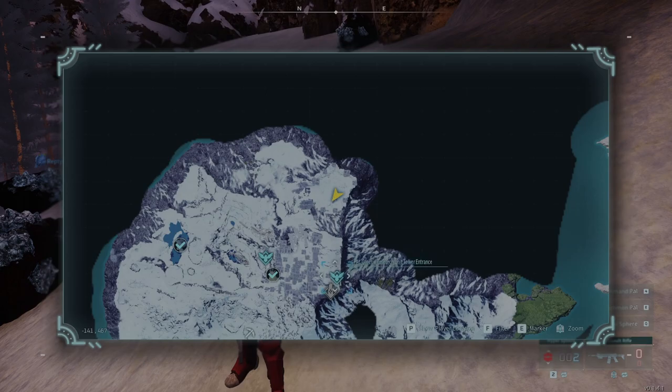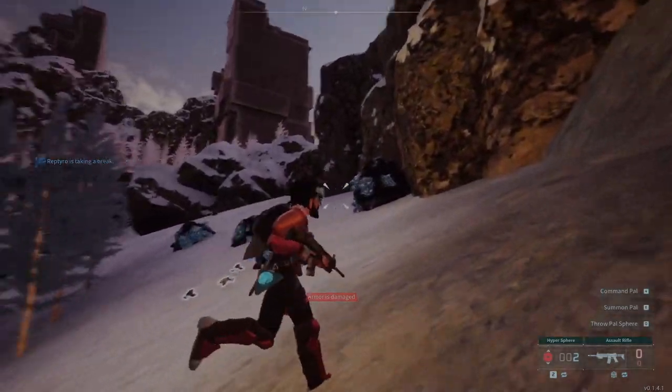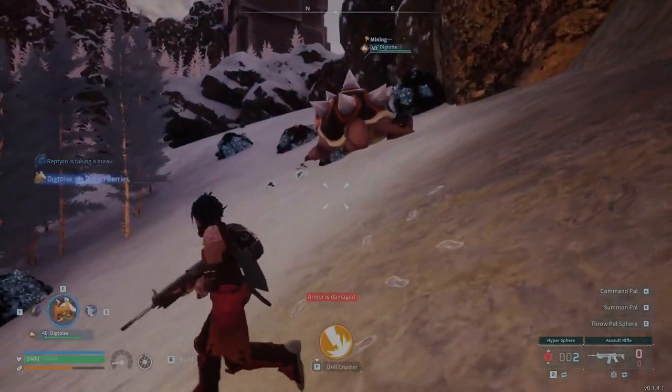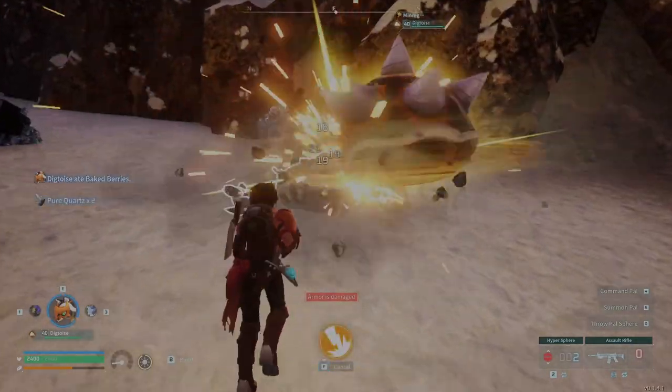So if you come to this part of the map, near the boss, you'll see there's eight nodes here. And I usually use a Digtoise, but you can bring any kind of Pal that has mining.